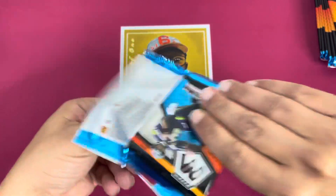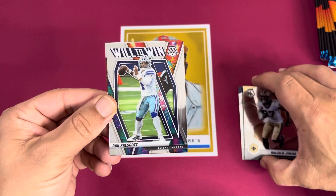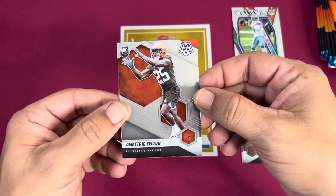Pack number one. It's got Zach, and then Dak Prescott. And our first rookie is a Dimitri Felton.